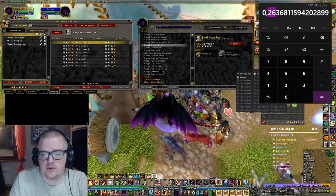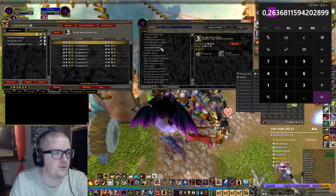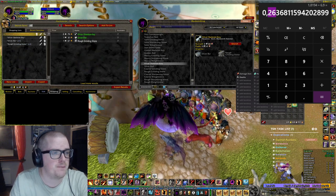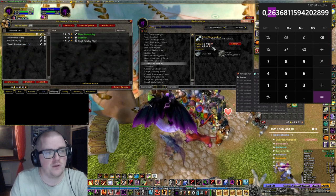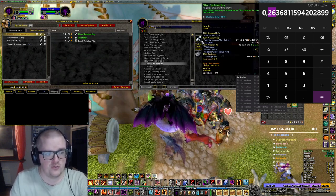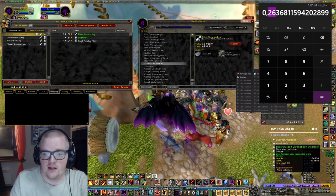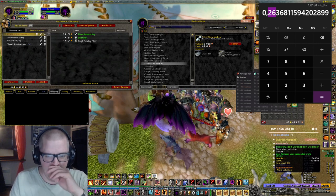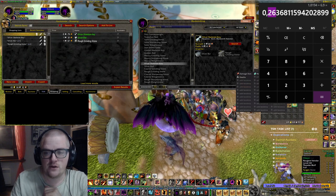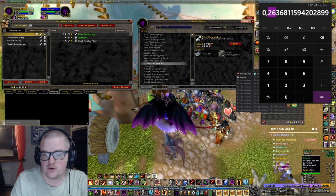Moving on — we have the silver skeleton key. That's another one that you can do. I'm not sure what silver is going for right now. It's not as profitable but it's a very low craft cost, and you craft two of them, so keep that in mind. But people are actually buying them — I know that for a fact.